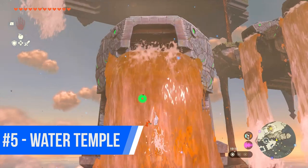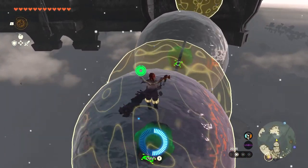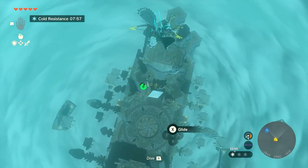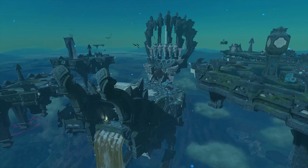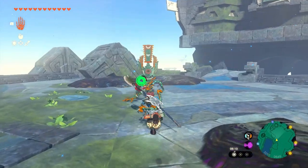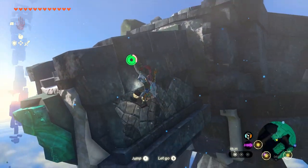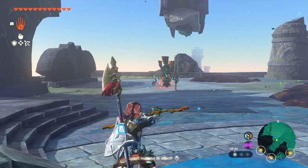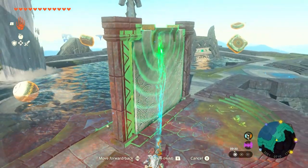When I realised that the Water Temple was going to be situated in the middle of the skies, I groaned audibly. For as much as I enjoy the Sky Islands in Tears of the Kingdom, situating dungeons in that region can create a lack of space for their designs. And while it was fitting that the Wind Temple be in the sky, I can't say the same for the Water Temple. This was my third dungeon — following the Wind and Fire Temples — and I found myself severely disappointed with the lack of navigation challenge. It's five large floating platforms with only four terminals to activate instead of the usual five, and it felt a little lazy after coming from a five-floor juggernaut of a temple under Death Mountain.